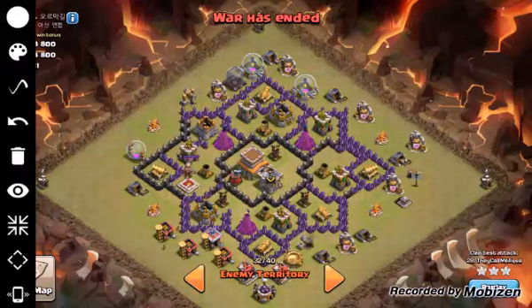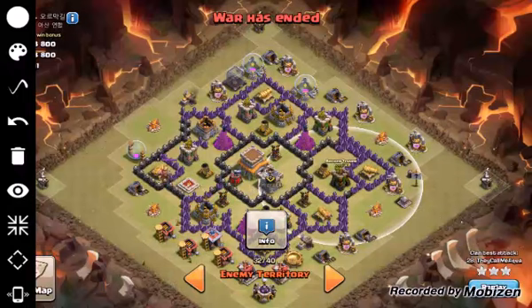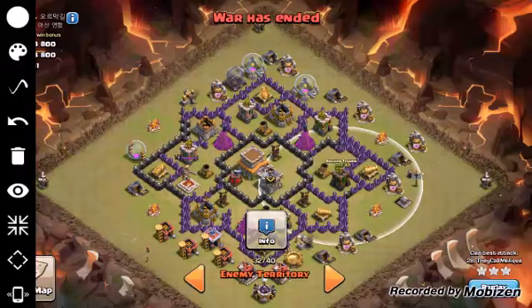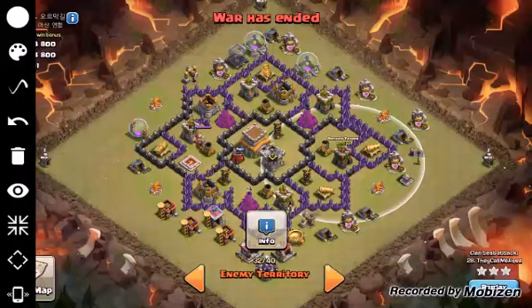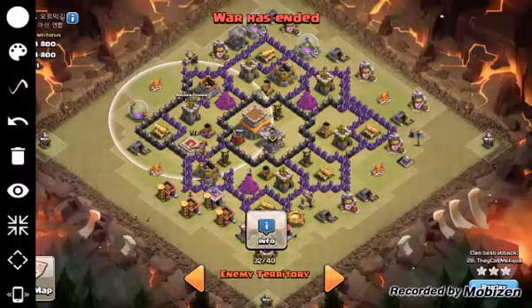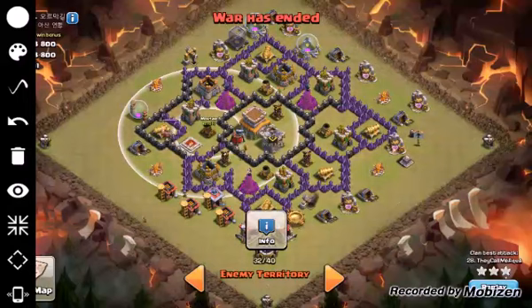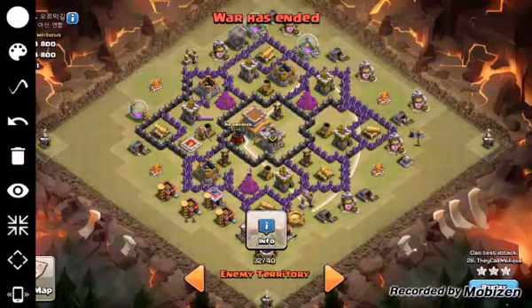There's a spot in this base where I can eliminate a defense or two to manipulate pathing so hogs go a certain way. I'm looking for what I can eliminate. If I eliminated this cannon and archer tower it's not really helping because there could be teslas in the compartment above and hogs might split to the core. What I actually ended up doing was taking out this cannon and this archer tower. I had two separate plans depending on whether that mortar went down, and since it didn't, I decided to path all my hogs to that mortar, then to the air sweeper and air defense.